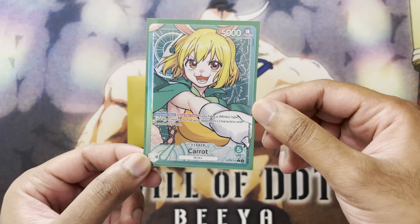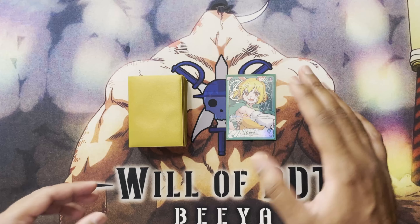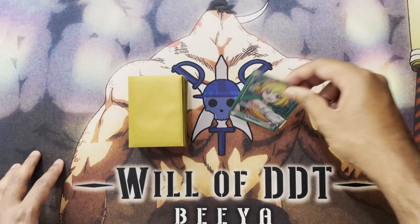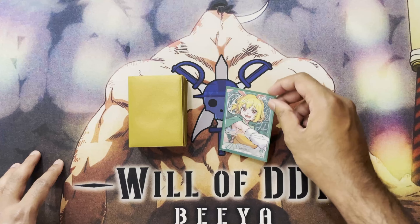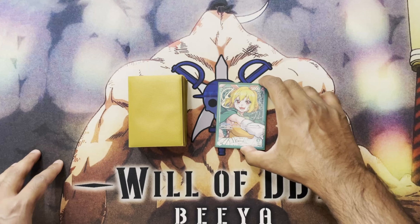if you have a Mink type character, rest up to one of your opponent's characters with a cost of five or less. It's just free — all you have to do is have a Mink type character and you rest something. If you want to get over a blocker, or just want to starve your opponent and swing at their bodies instead to force a counter and keep their board clear, she's a great board control leader.